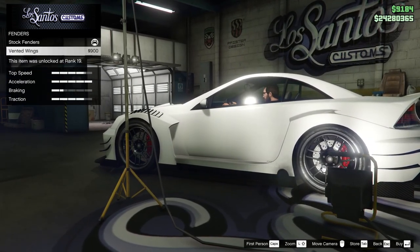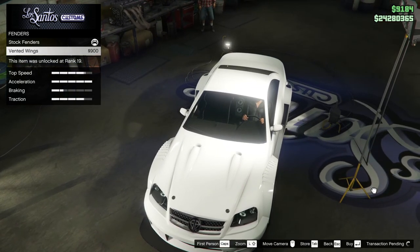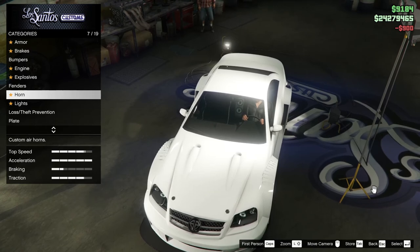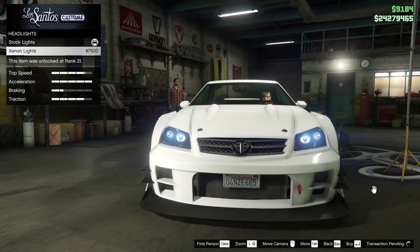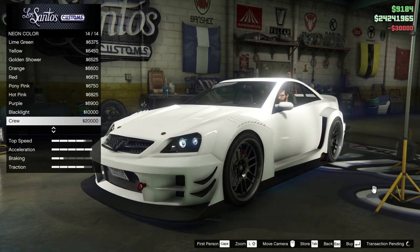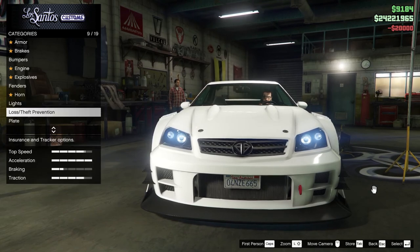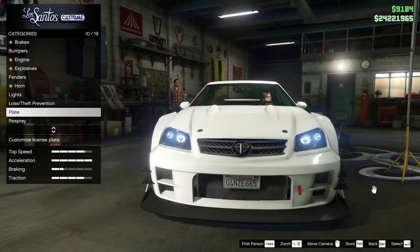Fenders — vented wings. That will give us more surfaces for what I plan to do paint-wise, which is the same paint job I gave the Club — I'm kind of on a kick with that now. Headlights — give it Xenons. The neon layout, front, back, sides. The neon color — we're gonna go crew. I think crew matches pretty well with that. Plate — how about Black Knight?